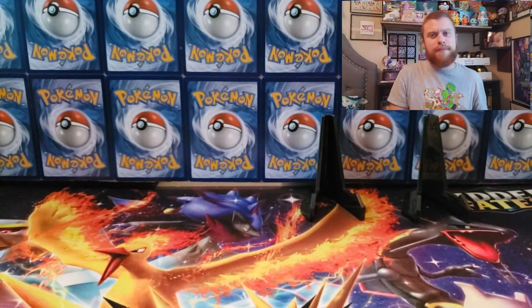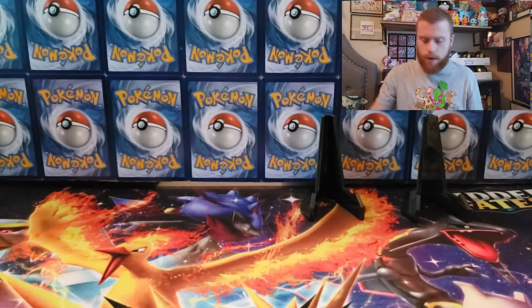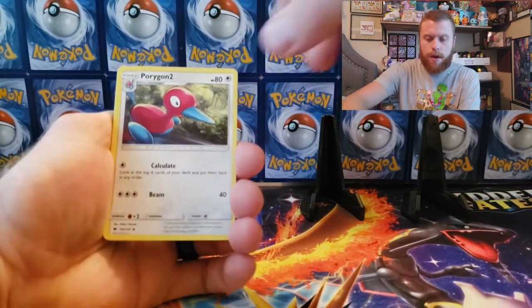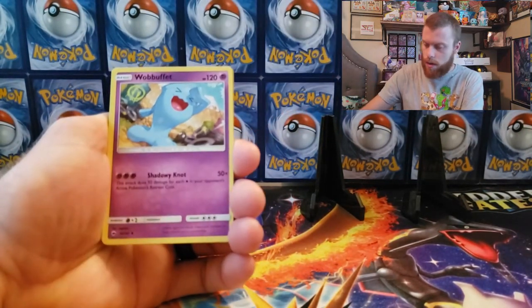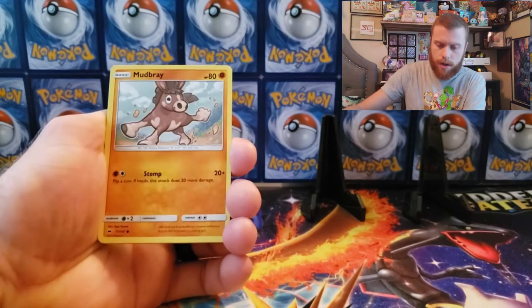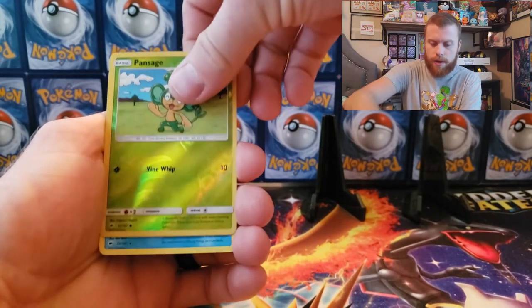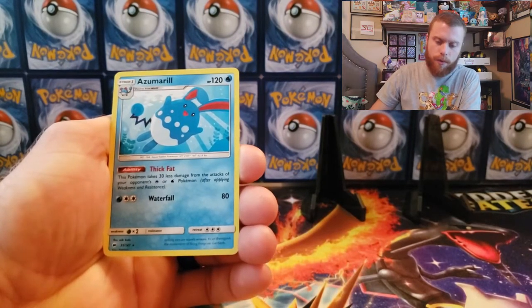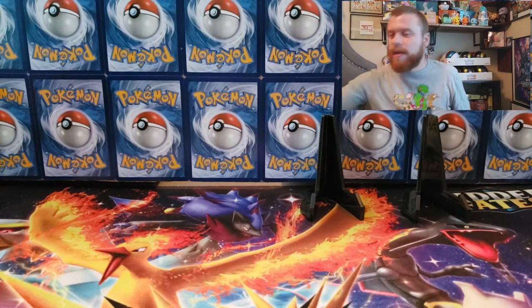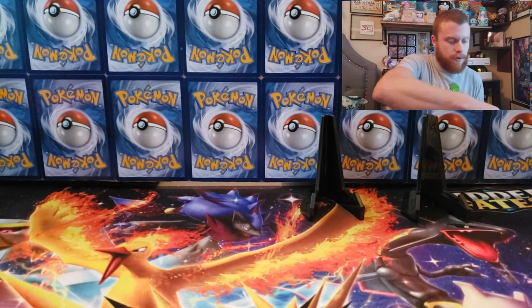Burning Shadows, let's see if we can pull another Charizard. Cards include: fire energy, Porygon 2, Charmeleon — that's a sign right there — Wobbuffet, Tangela, Togedemaru, Stufful, Mudbray, Oddish, Dustox, first holo Pansage, and an Azumarill non-holographic. Nothing out of our first tin — already broke the streak, but that's all right, we got nine more to go.